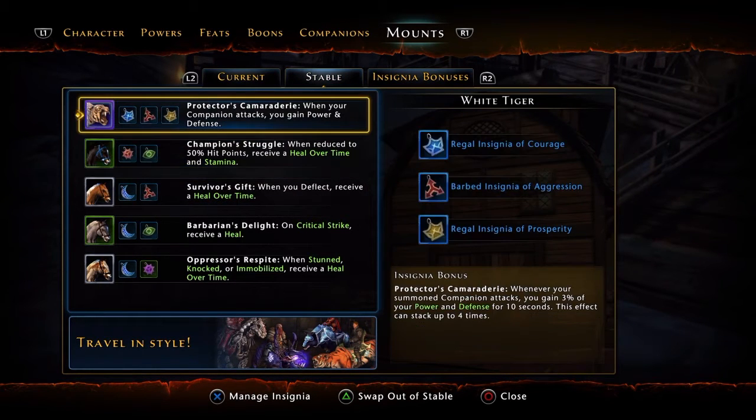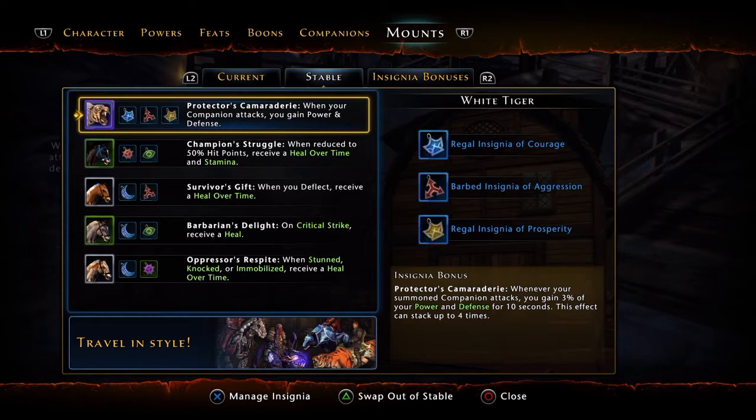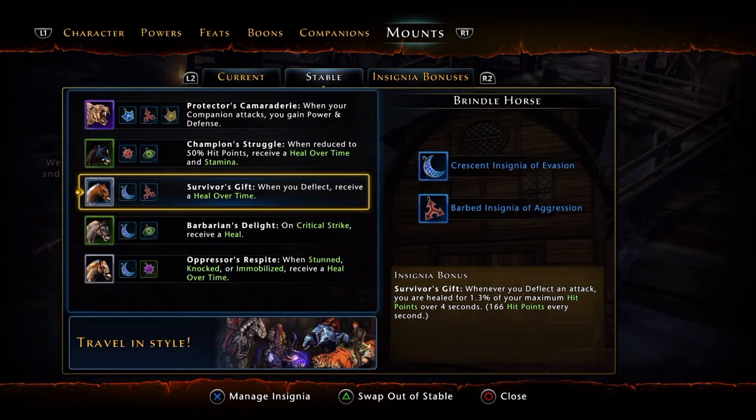Here's my insignia bonuses. A few of these could be changed — I don't have all the ideal ones. For example, this one is only 0.5% of my hit points, but if you get the Polar Bear, it is 1.5% of your hit points on a crit. That's a huge difference — probably 900+ health per hit. That would be really useful because whenever you go stealth, you're always hitting for crits.